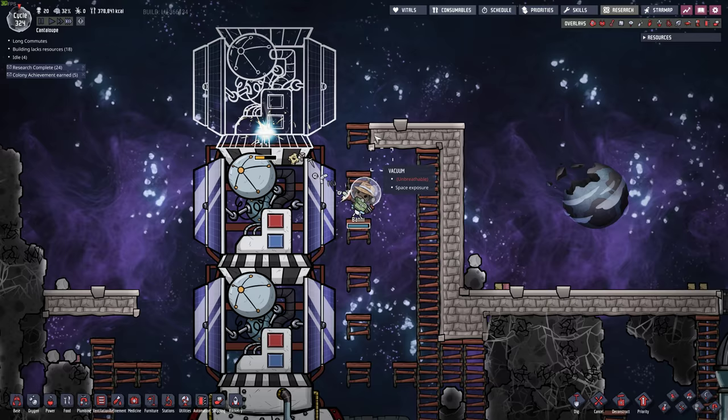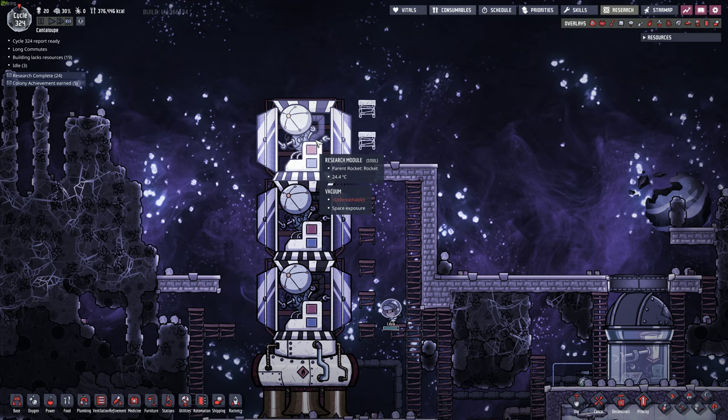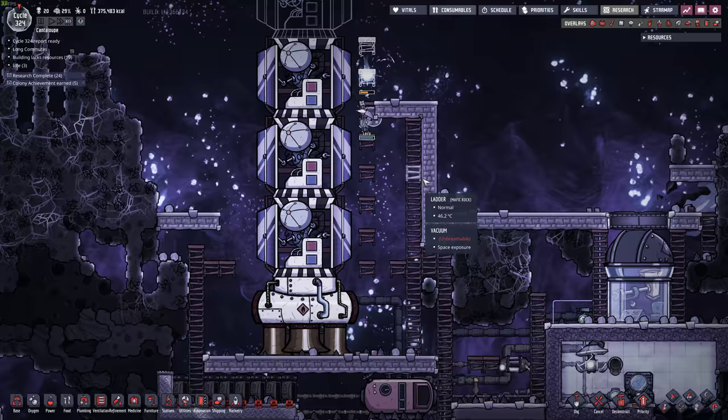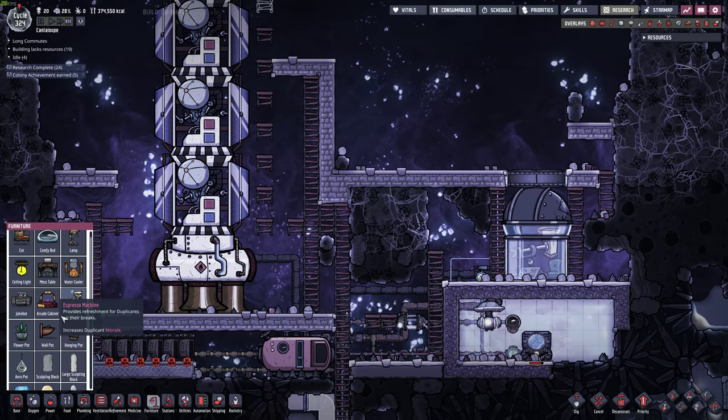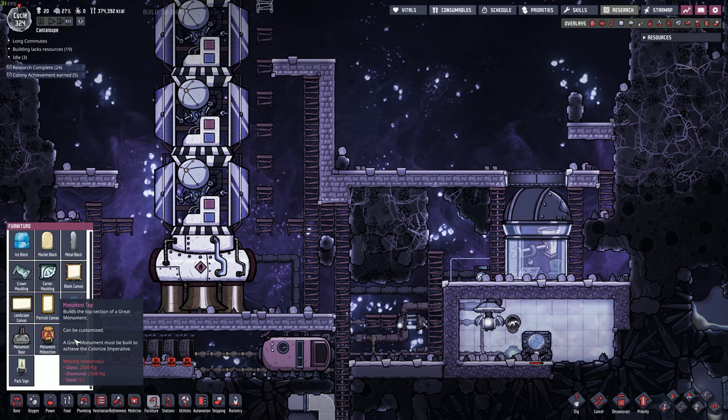We're going one higher, two higher — building the tower. It would be cool if we put the statue up here as well, it might melt though. Monument top, midsection — what do we need for the top? Glass, diamond, steel. Monument base needs 7,500 steel. We'll do it eventually.